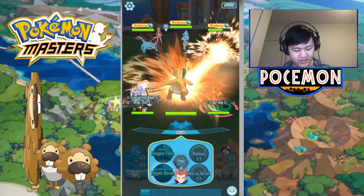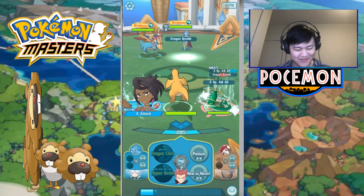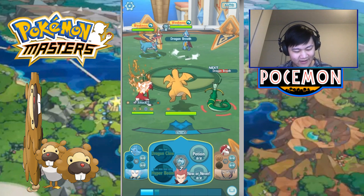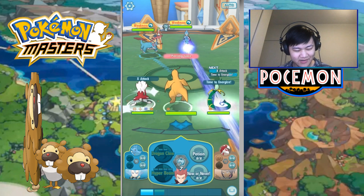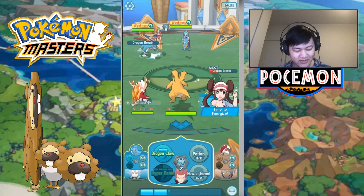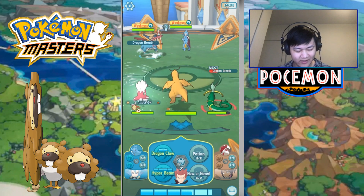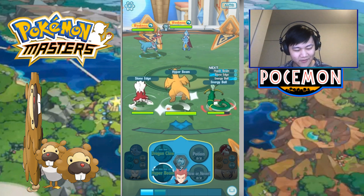Alright, so they're using X Special Attack All, and we just two-shot Haxorus. We're waiting for the gauge to charge again. We got time to energize! If we didn't have a superior support I would just be spamming Dragon Claw, which is much more efficient.